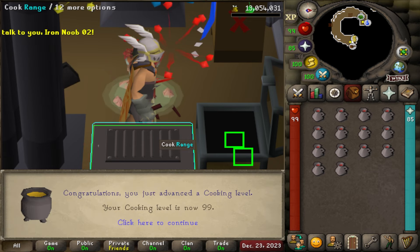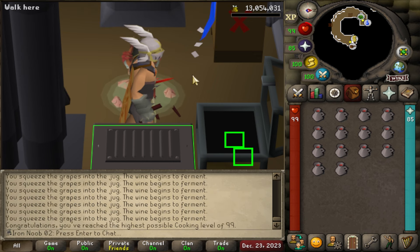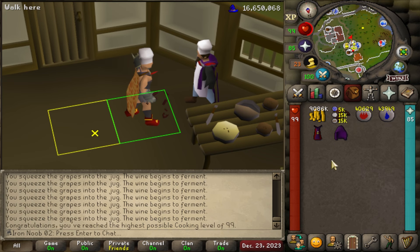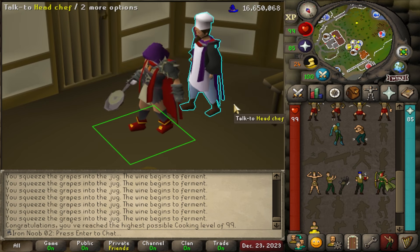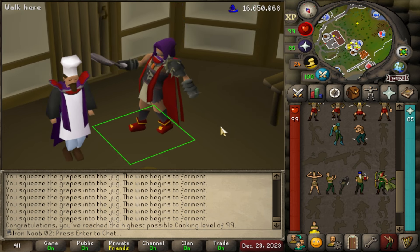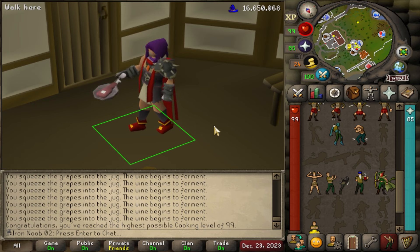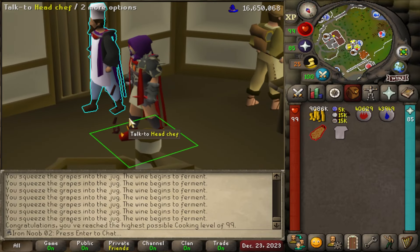And there it is baby - 99 Cooking! Gonna go buy the cape. There it is, Cooking Cape. It's a emote. 5th 99 the account has achieved. Let's get back to finish those Achievement Diaries.